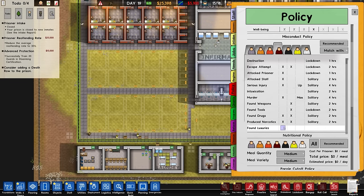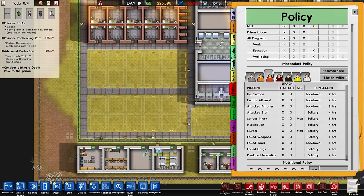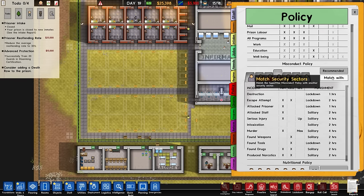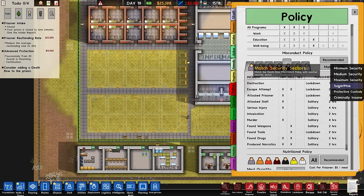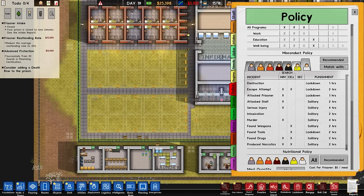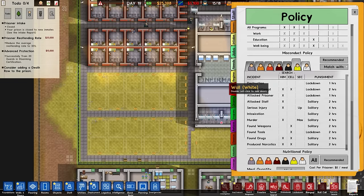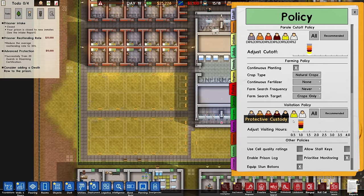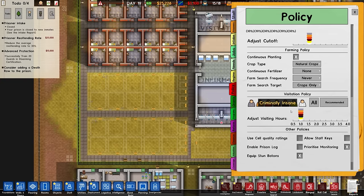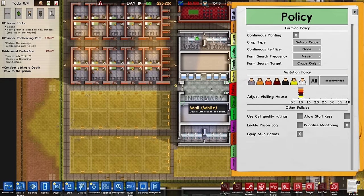Actually, luxuries - for all of the inmates, that's pretty much what we want to set. These three here are fine. That one we want to match with the maximum security, so we search everything, which is fine. We're going to do the same thing for all of those. The other two we don't need to - that's protective custody which we're not having, and that is criminally insane which we're not having either. In terms of meal quantity and variety, that's going to stay the same at medium and medium, but we will change that when we get in the nutritional research. Prison visitation policy is fine. We've got stun batons on and that should be about it.